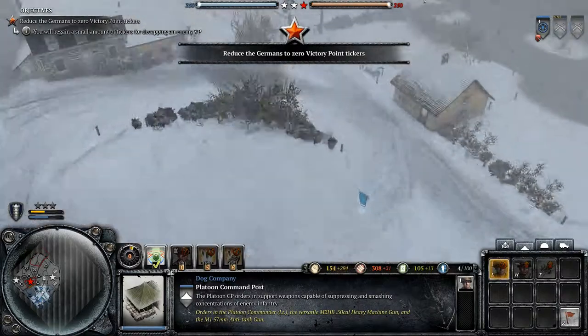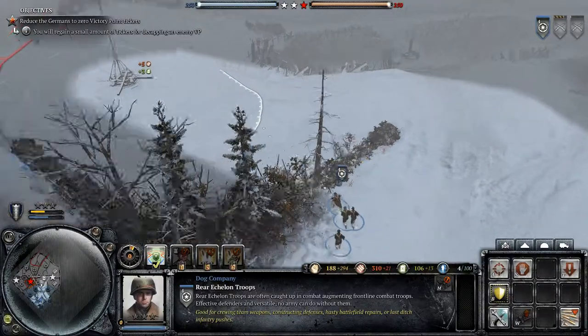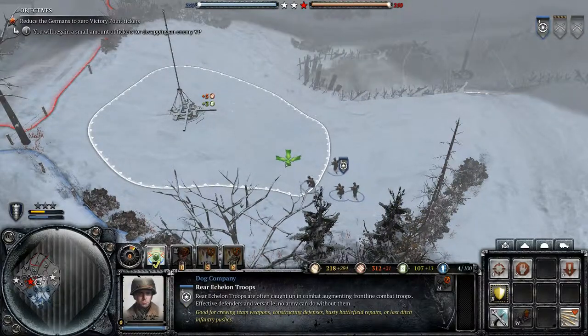I need the lieutenant first. I'm just gonna scout this point and the fuel. If there's any threat I have to go back, because I'm not strong with those rear echelons.